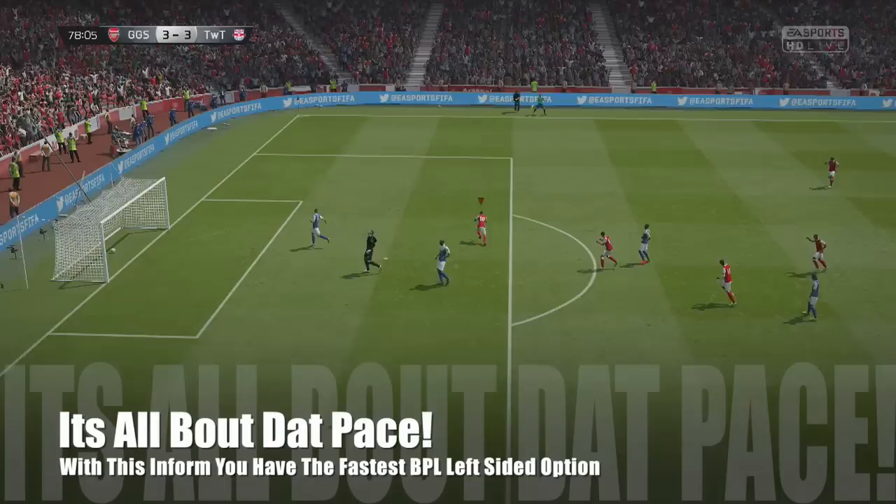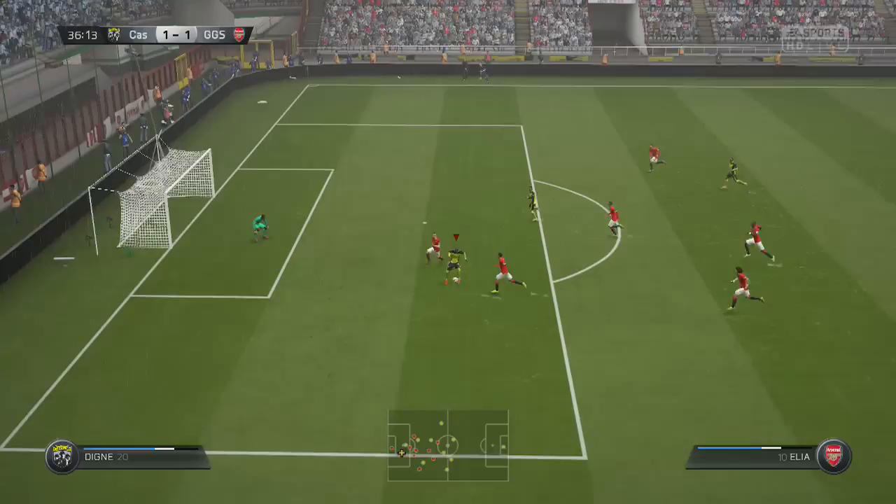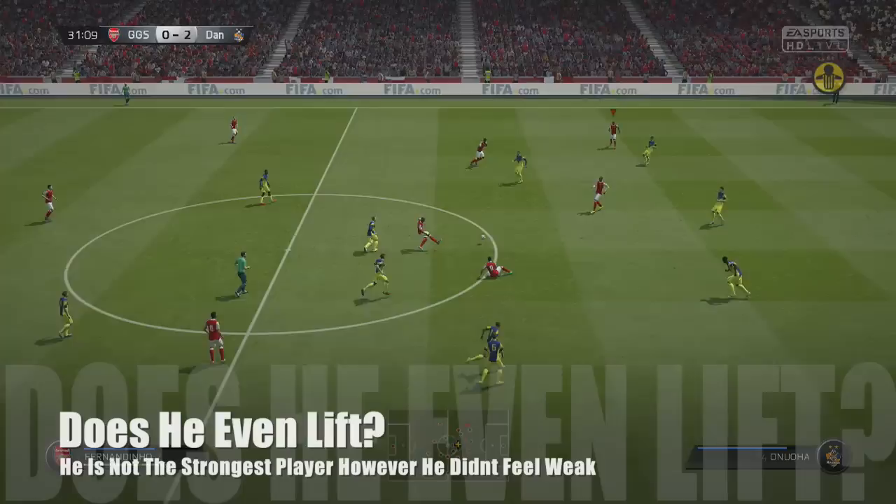I mean you can go for Hazard if you've got the coins — much better option in terms of what he gives you as an all-round player. However, if you want the quickest option on the left hand side, this is going to be your guy because there is no one as quick. He's also got four-star skills and decent dribbling, so he's going to be a handy player.